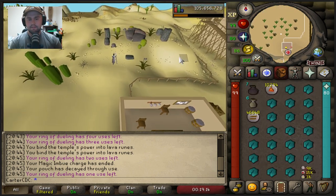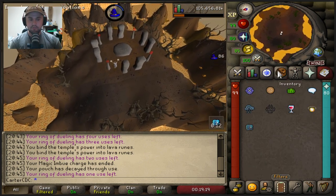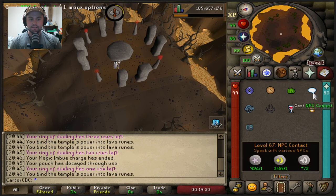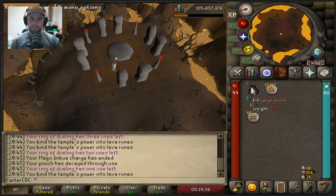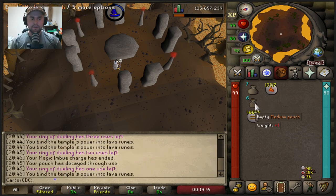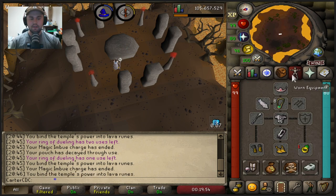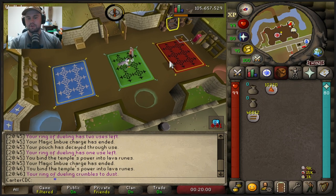Runecrafting is not too click-intensive if you follow these tips. Here's a great example: you can see my large pouch is degraded. With the runes I included in this setup, I can go to my spell book, cast NPC Contact, talk to the dark mage, and he will repair your pouches for you. Just hold the space bar and go right through the conversation — it's repaired. Then I cast Magic Imbue again since it only lasts about 12 seconds, finish the essence in my pouches, and head back to Castle Wars. Your pouches won't degrade often, but you'll have the runes ready just in case.